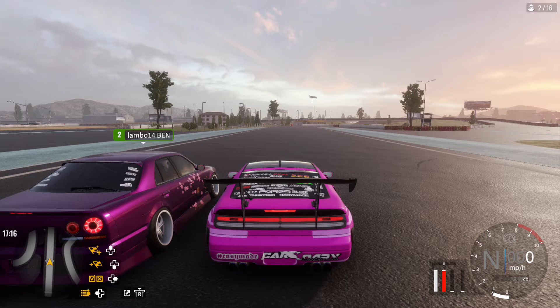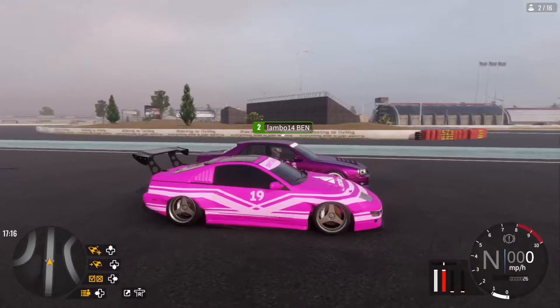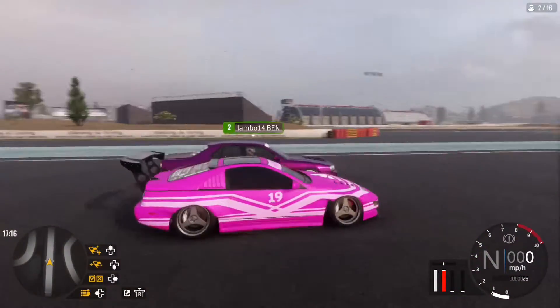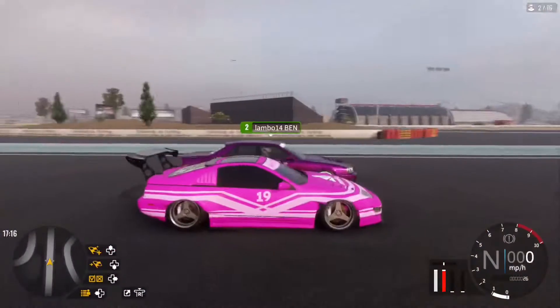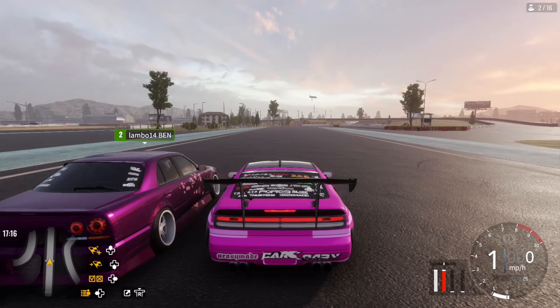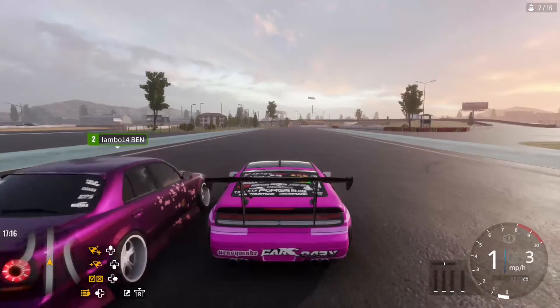This is the Nissan 300 — 300 GX. That's the car I'll be testing out first. This is a custom vinyl and a custom detailing job by me. I'm just going to say how it drifts and review everything about the car. I read the patch notes before, so now I'm going to be drifting.